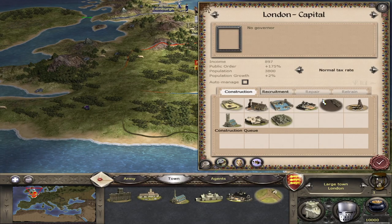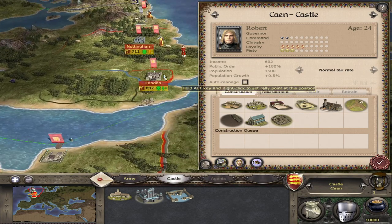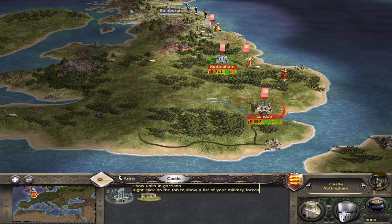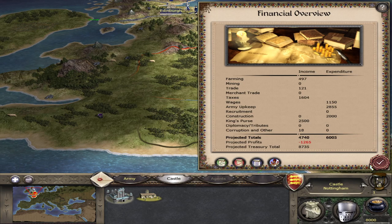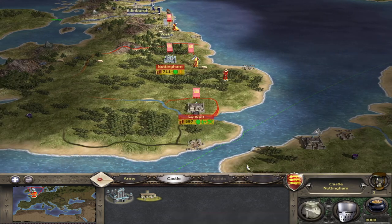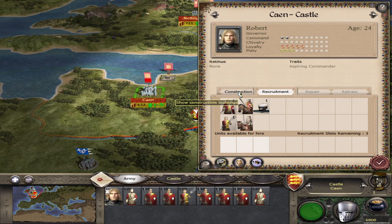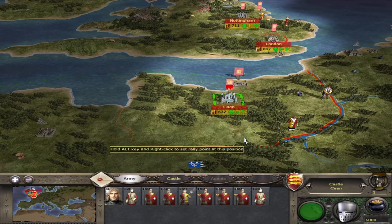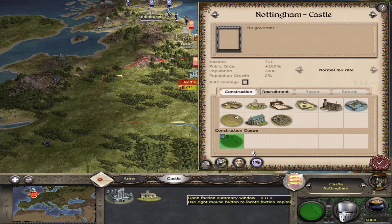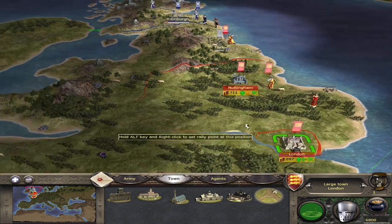For construction, I'm going to keep taxes where they are for now in London. I'm going to grab some mines. Let's take a quick look at our finances — income's decent. Definitely going to get farms to start off, and I should probably get some watchtowers out here at some point to keep an eye on the French. I'll get dirt roads here as well for troop transportation once the farms are set up.